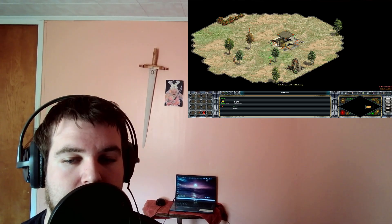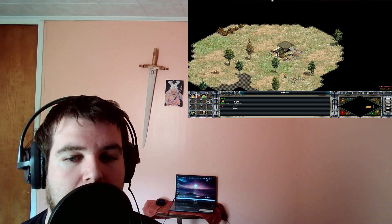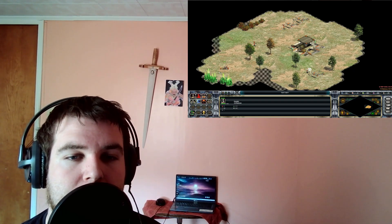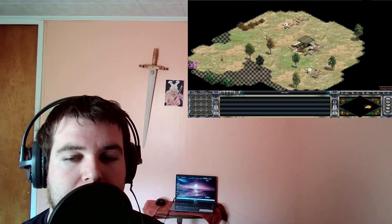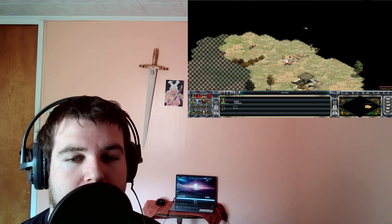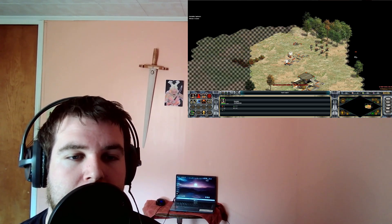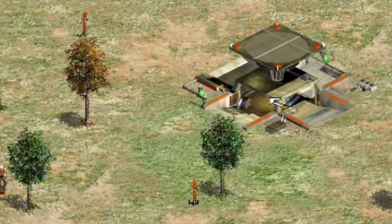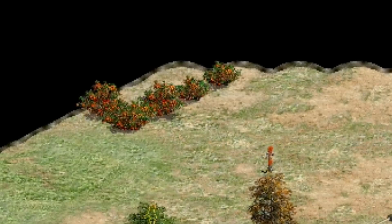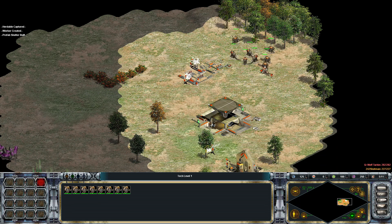The first thing I want to teach you is building placement, placement of ores and resources, and a nerf build. Right now I see two trees close to my command center — the command center is the big building you start off with — and I see a bunch of berries off to the corner. I also discovered a bunch of nerfs.